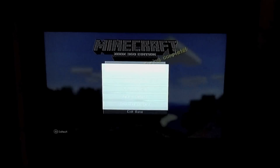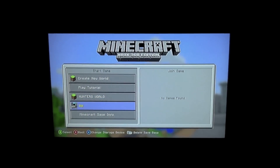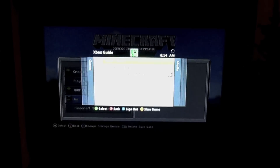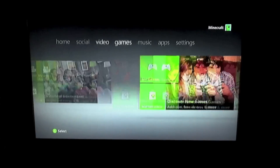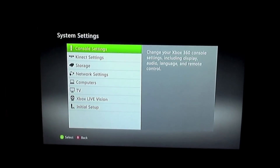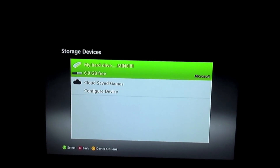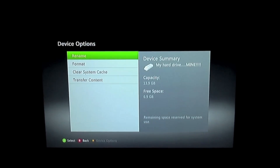First, you go to play a game, then continue to play offline. You got to make a world and know what you want to duplicate. Once you got all that done, you go to Xbox Home. Then go up to the settings page, go to system, go to storage, go to your hard drive or whatever you have for storage, and click device options.